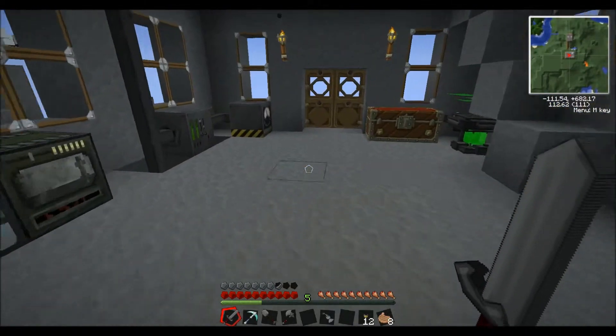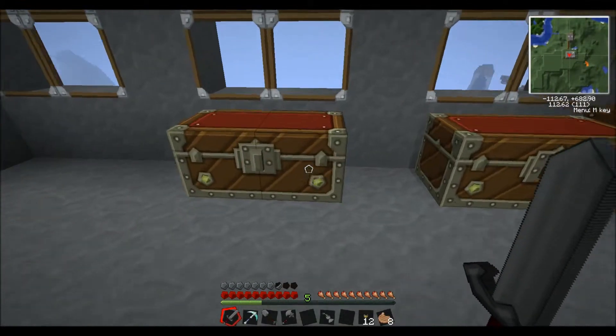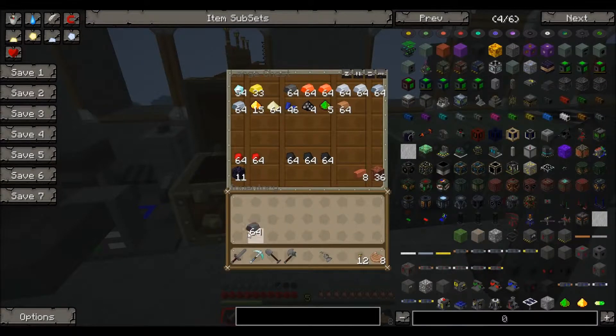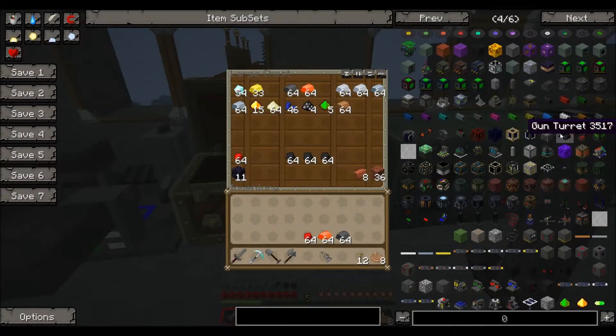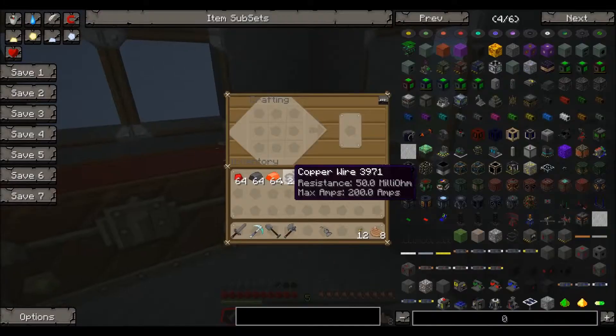I've lost all my materials so I've gone back and watched a couple of my other videos to figure out what I had, and I basically spawned in a few of the bits. I managed to pick up an Ozium sword but I'll keep with my steel sword for now. So let's go and find the bits we need - we're gonna need some steel, and for the circuit we need redstone, bronze, and some wires.